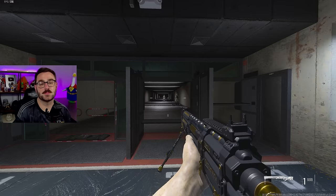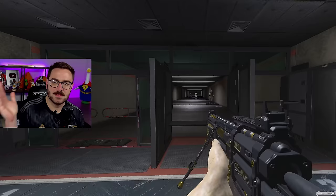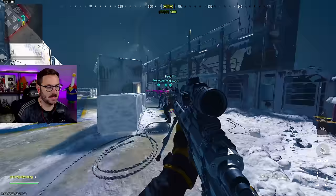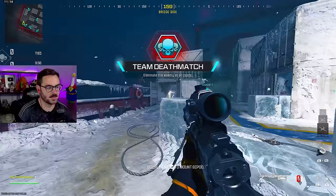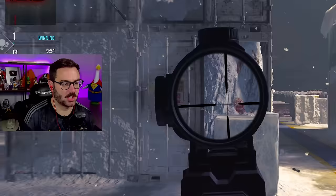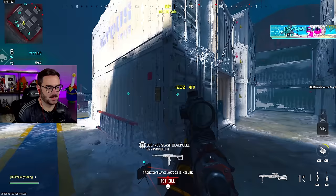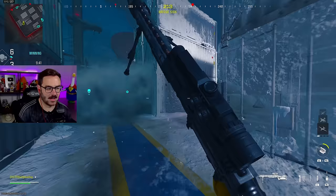Today we're gonna be using this new sniper rifle with quite possibly one of the coolest weapon specs for a sniper rifle — taking it into Rebirth Island and seeing if it can get a one-shot kill. The only thing left to do is level this thing. I got lucky and got put in a Shipment lobby. I'm assuming like half the people in this lobby are also running the same sniper rifle. There's our first kill.